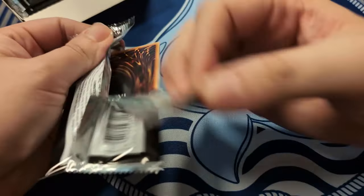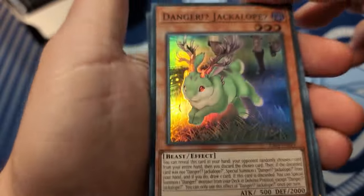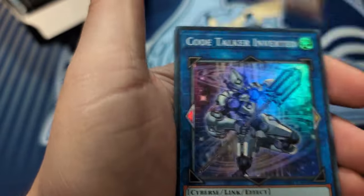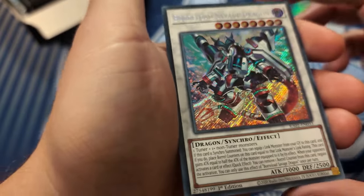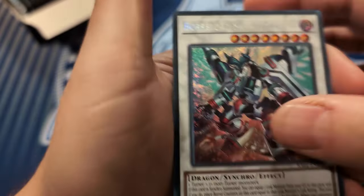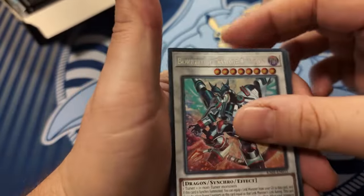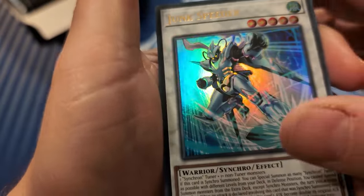Actually, I think someone pulled one of the high rarity Redoers - I was like, oh, that's cool. Super Jackalope - nice. Secret Bowl of Savage, nothing special. It'll always come back - Junk Speeder and a Baron ultra.